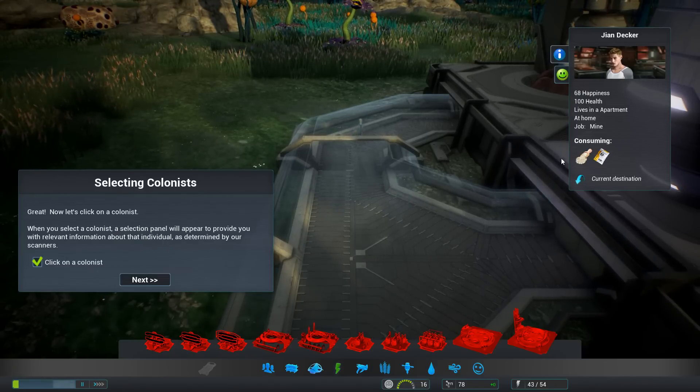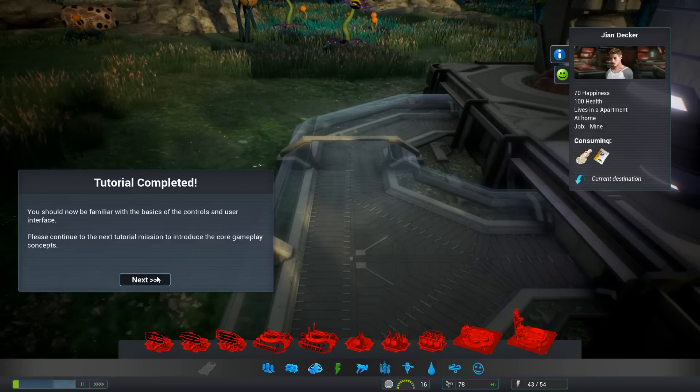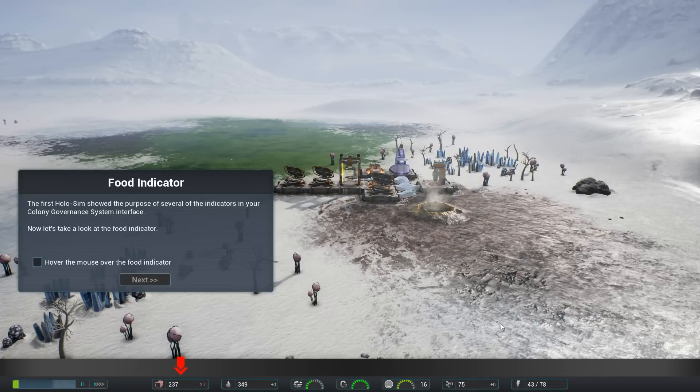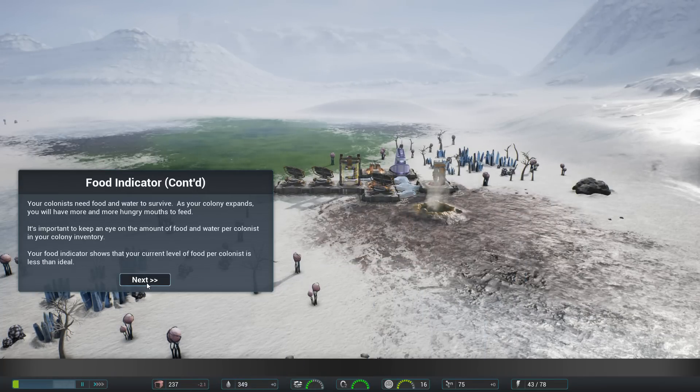They're consuming ration packs and rice. Tutorial complete - familiar with the basics? Continue to the next tutorial for the core gameplay concepts. This next one's where it gets interesting. The first Holosim showed the purpose of several indicators on your colony governance system. Let's take a look at the food indicator.